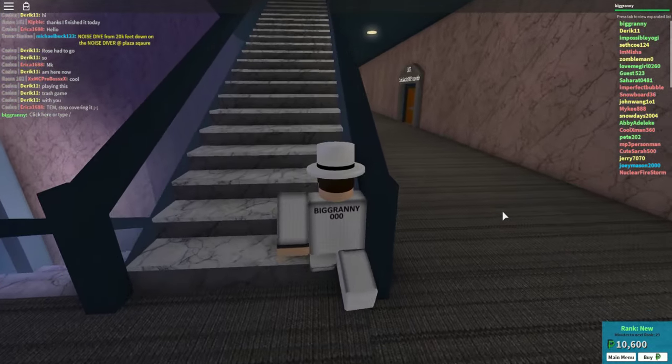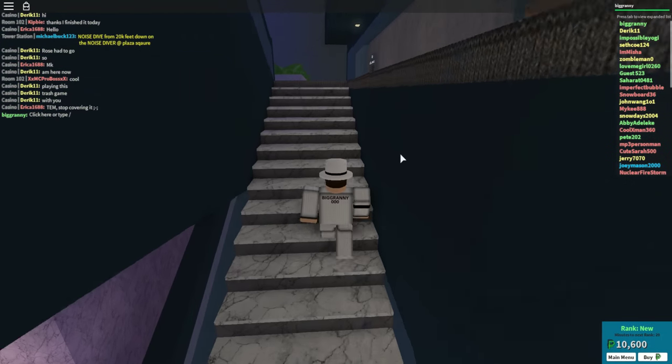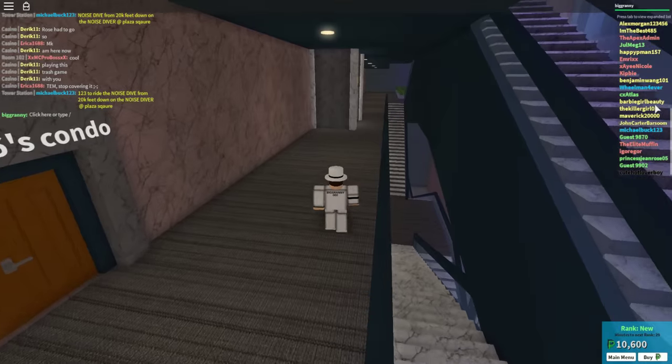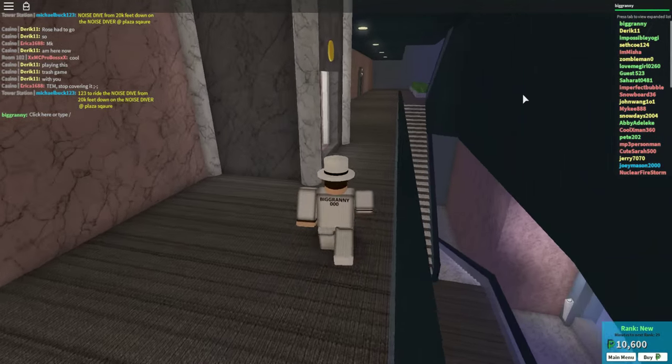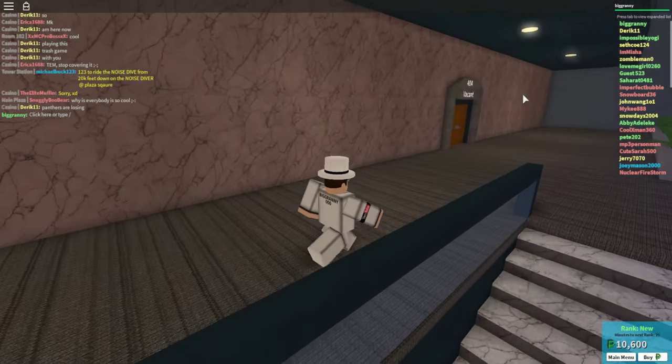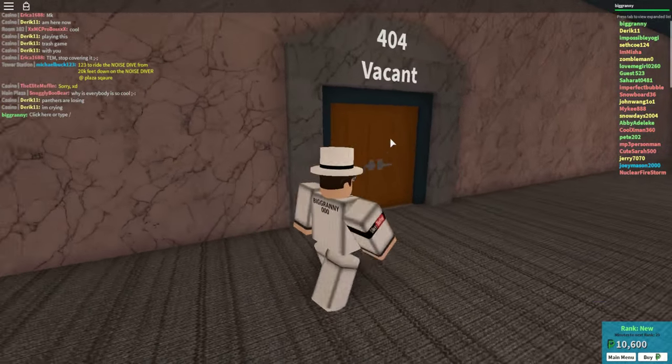Sorry if I'm kind of freaking out right now — I just got into this game. There's only a max of 50 players, so it's really awesome. I don't know what all these different colors mean, maybe they're random. Possible ranking system, maybe. Vacant, vacant — okay, cool, we can get this condo.